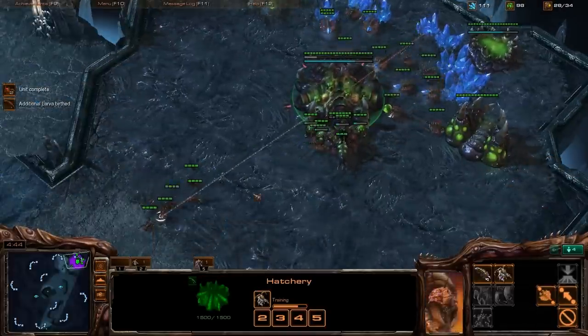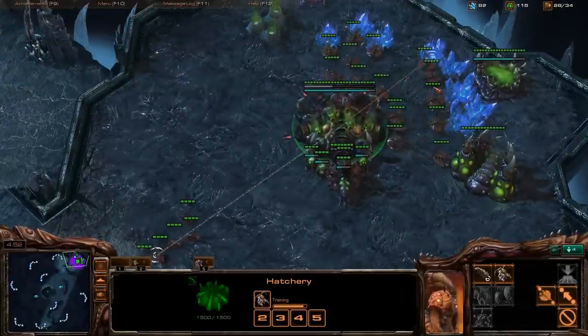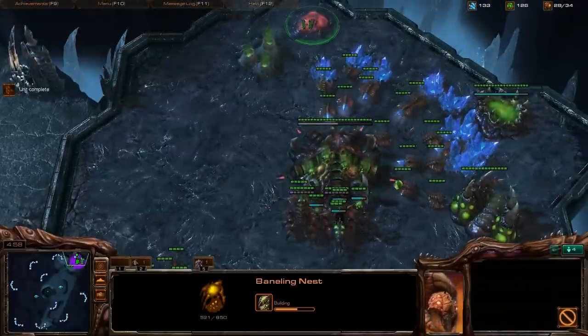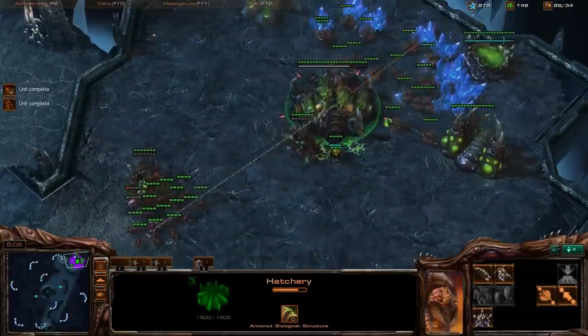Our strategy here against this Terran opponent is going to be Zergling, Baneling, and Mutalisk — pretty much the only three army units we're going to produce. We're not going to do spine crawlers or spore crawlers or anything fancy like that, because you don't need that to get out of bronze.